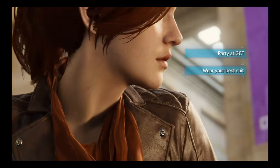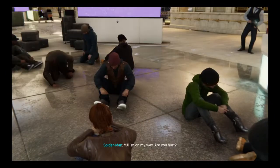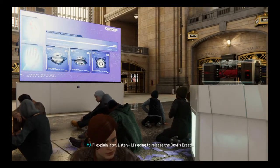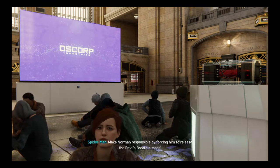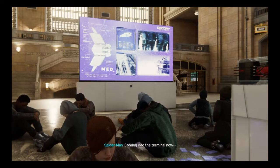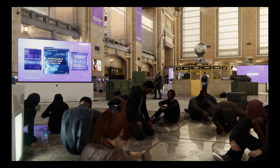Let's commence the stealth sequence. MJ, I'm on my way — are you hurt? No, I'm fine, just hurry. Going as fast as I can. What are you doing at GCT? I'll explain later. Lee's going to release the devil's breath — you gotta get out of there. He's not gonna do it until Norman Osborne gets here. I'm in the ventilation system. Can you see a safe exit point?